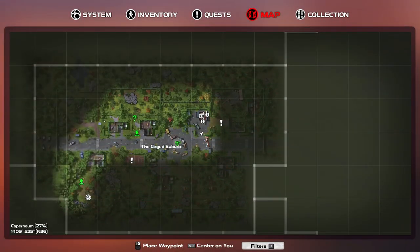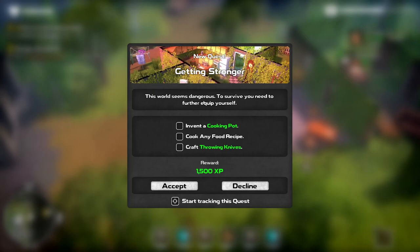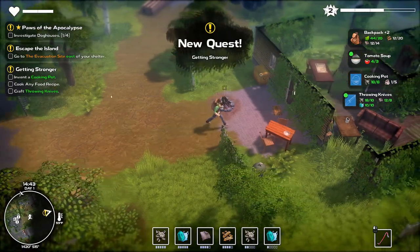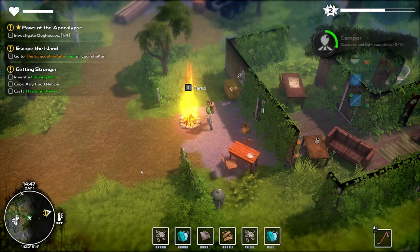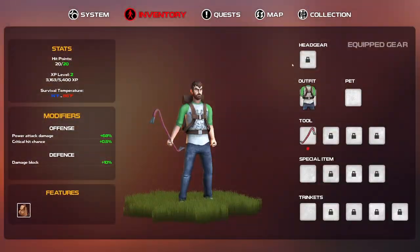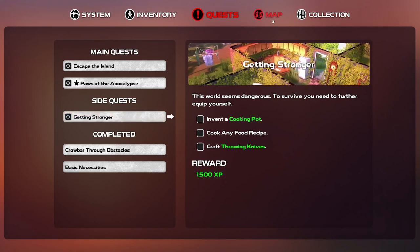Let's see where we need to go. We'll just continue going up this way — we do have a sprint capability. We need to equip ourselves, so let's do that. So in the inventory... the cooking pot. How do we do that? Got a campfire. Invent the cooking pot. Okay. This would tell you how to do that.